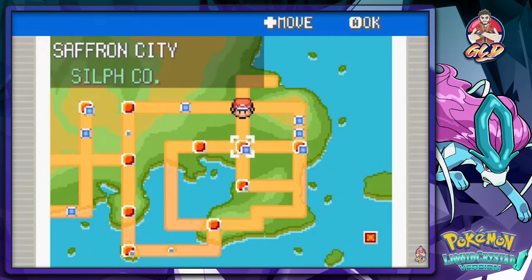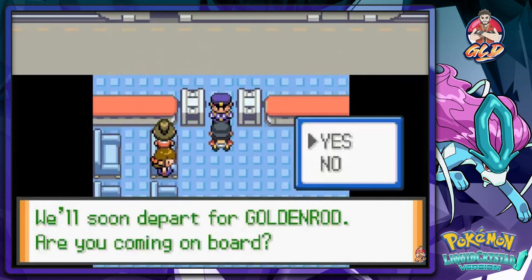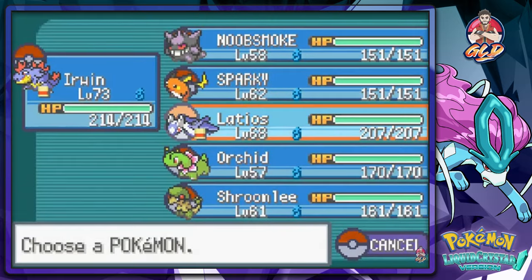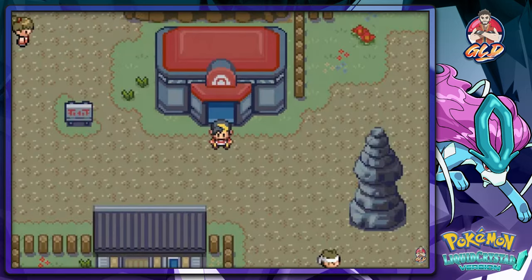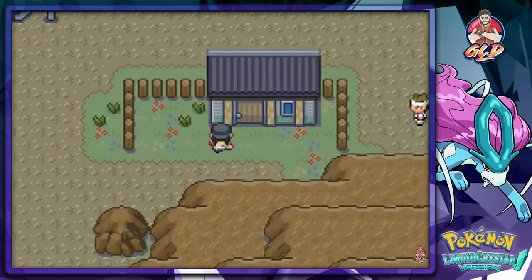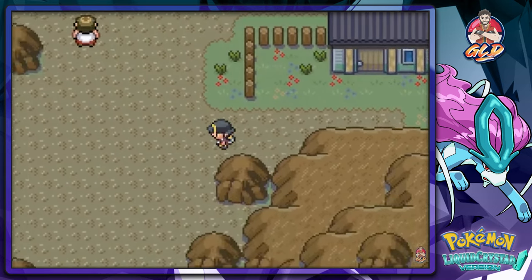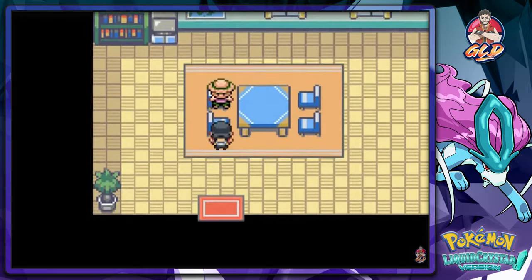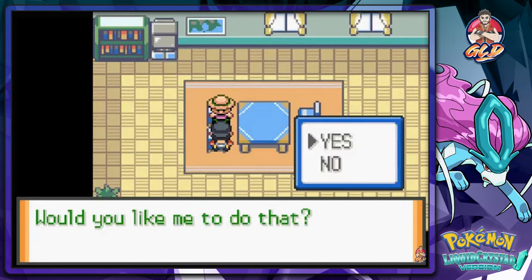I should have done this off screen but it just popped into my head. Let's go straight back to Saffron City and speed through this. Actually, let's go to Blackthorn City - it's been a while since I've been there. There must be a move deleter somewhere here. I do have two fossils with me. Yes, found the move deleter!